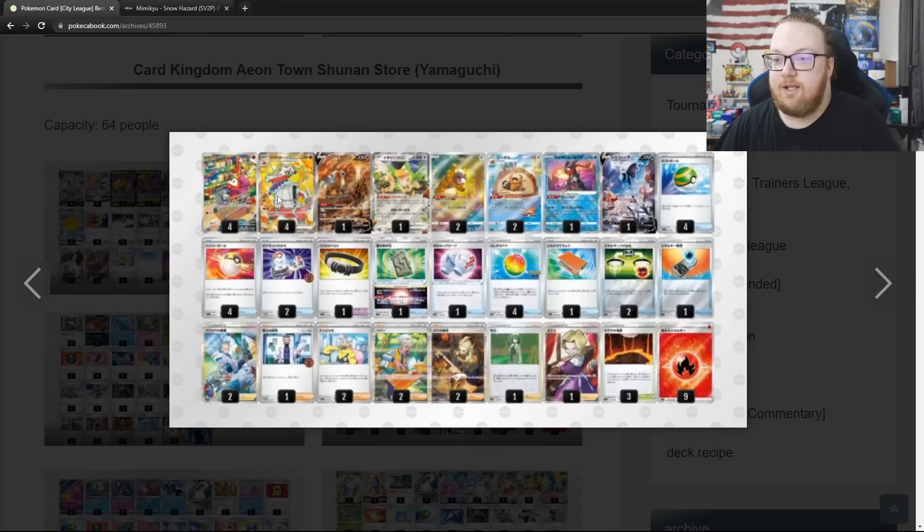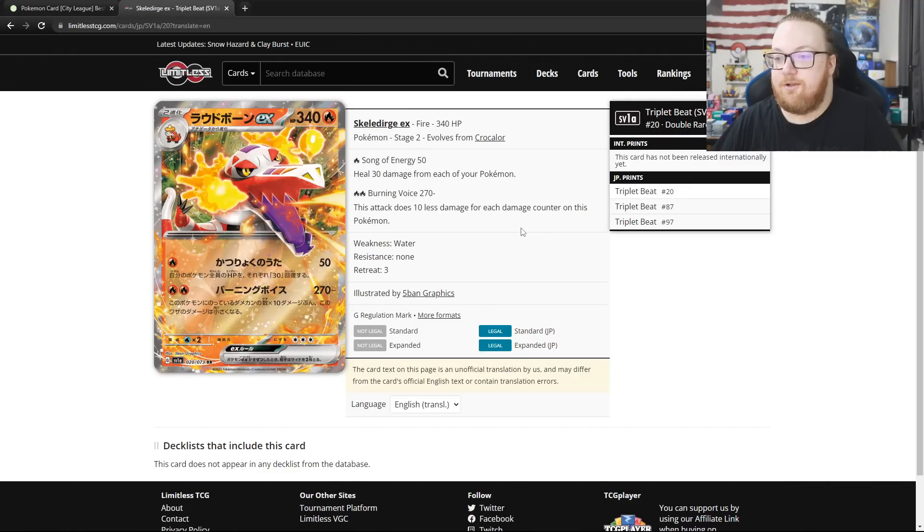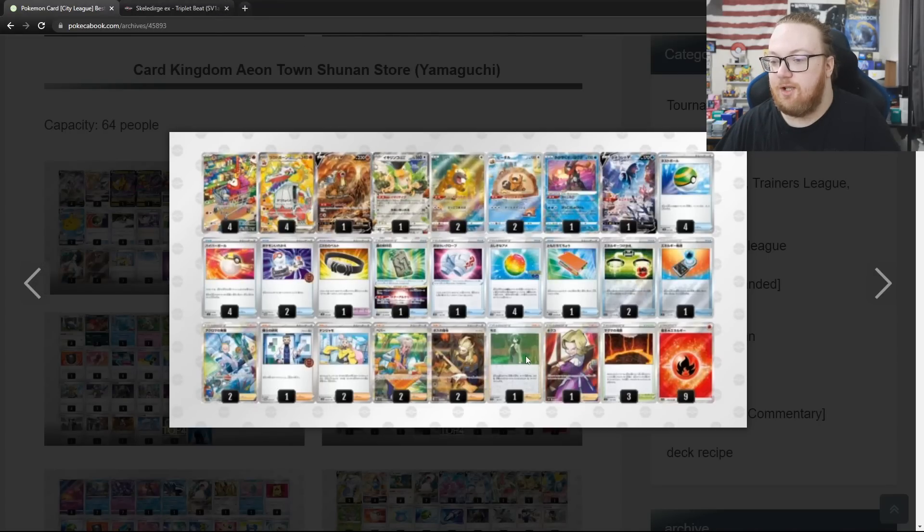The second deck in top 4 is a Skeledurge EX deck. Skeledurge EX is a 340 HP Fire-type Stage 2 EX Pokemon. Song of Energy does 50 damage for 1 energy and heals 30 from each Pokemon. Burning Voice costs Fire Fire and does 270, but does 10 less damage for each damage counter on this Pokemon. You can bet they're playing Cheryl to fully heal Skeledurge if needed. They've also got Magma Basin, and Agatha can move Magma Basin damage off as well.